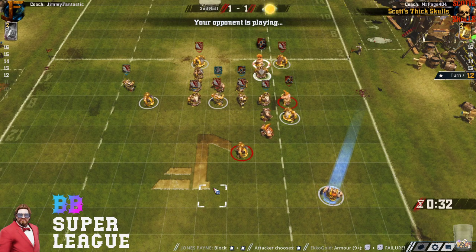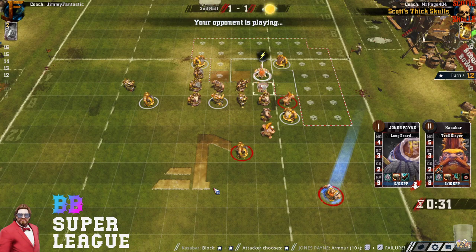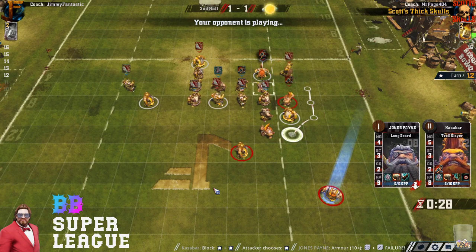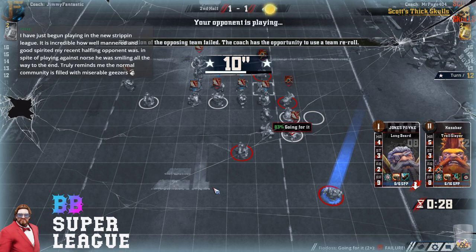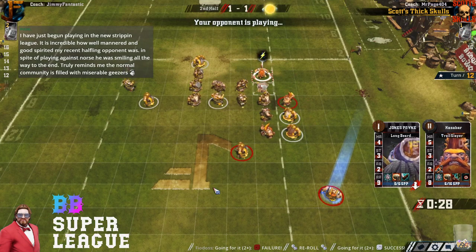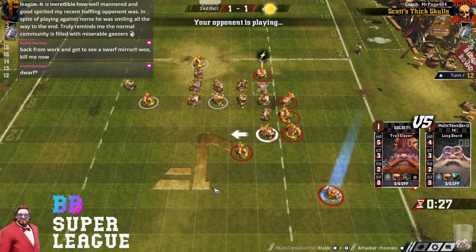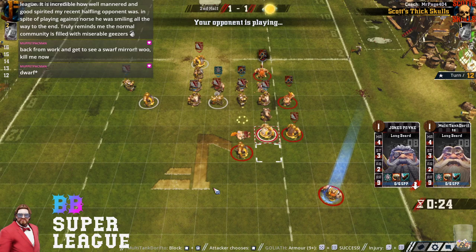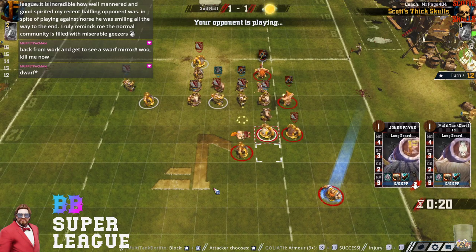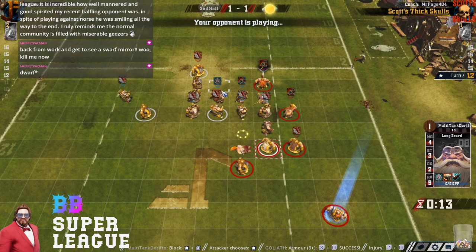I would have thought about using that slayer to 1D blitz that guarded player. He's going to blitz with this guy to bring him up — that's probably smarter. He's freed up a player there too. Why is that his blitz? You'd be blitzing a slayer into frenzy base contact. Don't think that was the person you hit either — he doesn't have guard in there.